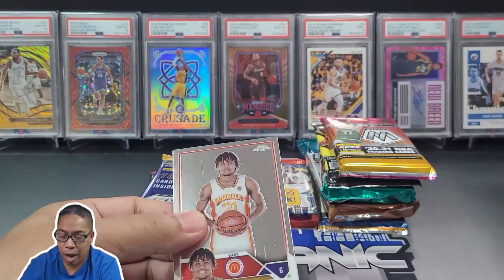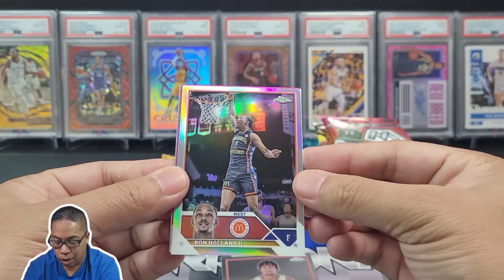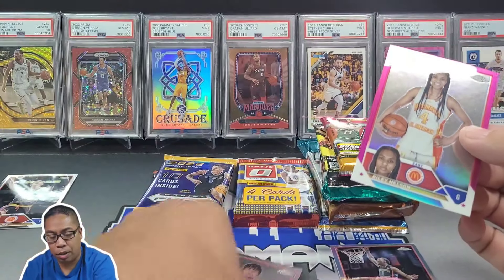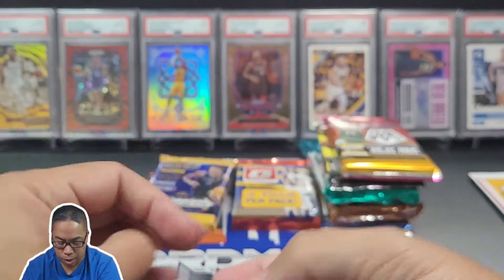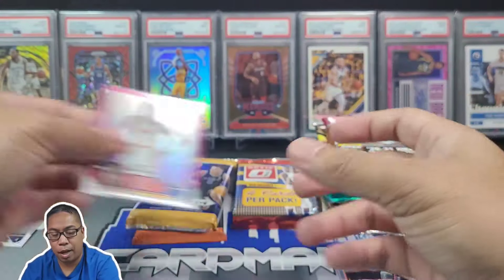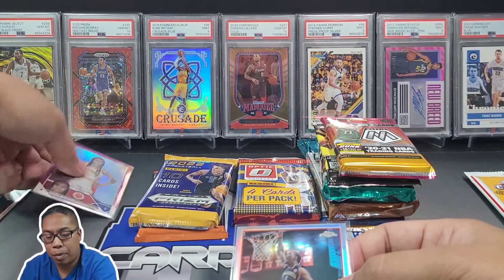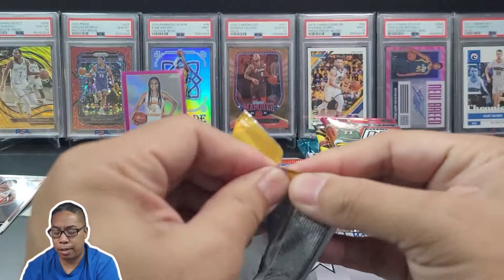JuJu is definitely tearing it up on collegiate. DJ Wagner, got some pink coming out. Ron Holland the Second, little refractor. Let's take a look - our pink refractor is Riley Nelson, and last one Amanda Muse. Let's see if this is numbered - that is numbered, eight out of 150! Almost a jersey number. We'll put that one off to the side. Ron Holland the Second is just a normal refractor, but hey we got one numbered card. Let's give women's basketball some love - we'll put that one right next to Kobe for the number eight.